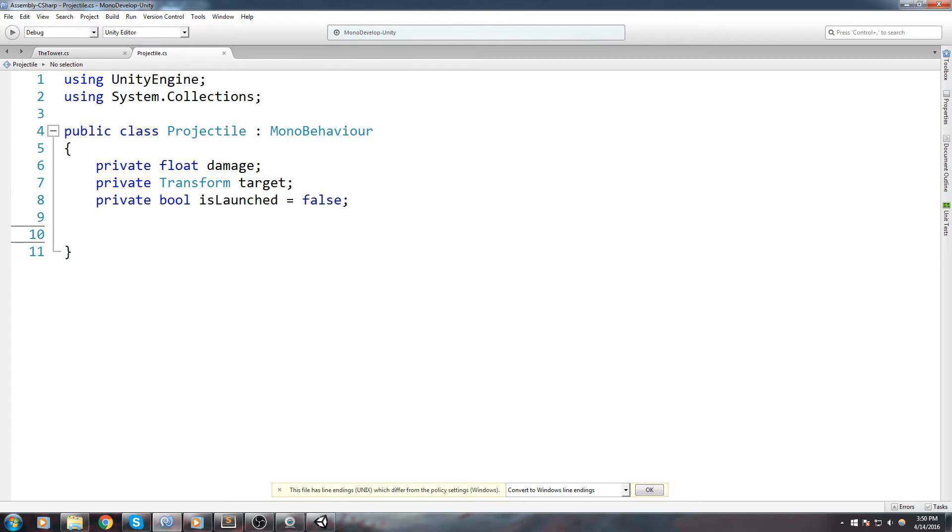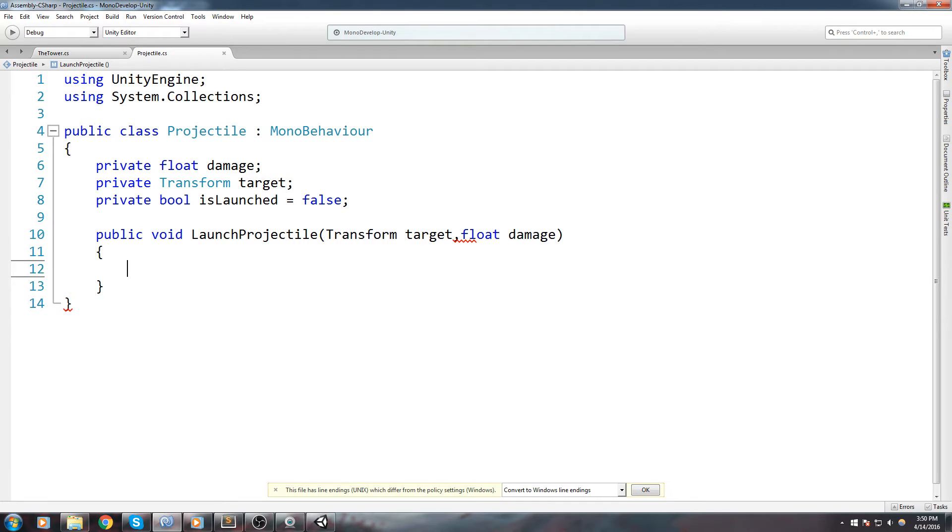I'm not going to be using Start on this one. Instead I'm going to use a public function I'll call from somewhere else, called launch projectile. It will take a transform target and also a float damage. The reason I'm not using Start is because I might want to do something in between the moment I instantiate this object and the moment I launch it — maybe set some additional parameters. We don't want to close that opportunity. In launch projectile we're going to say this dot target equals target, and this dot damage equals damage — pretty much just setting the member fields of that class.